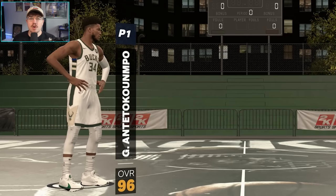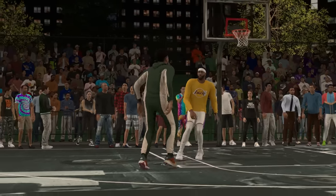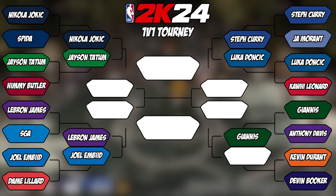Next, we've got 96 overall Giannis versus 93 overall Anthony Davis. Giannis was unstoppable in this matchup — despite AD having good defense, he still couldn't do anything about Giannis driving to the paint. While AD put up a good fight, Giannis won the game 11-8 and moved on to round 2.